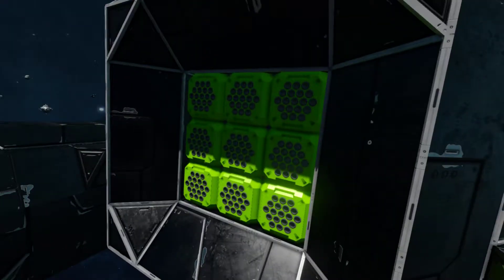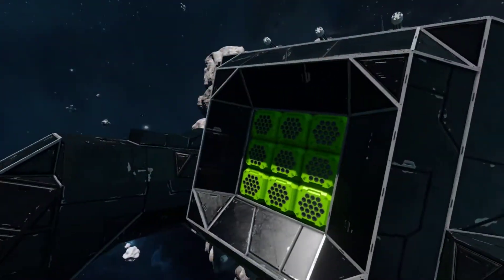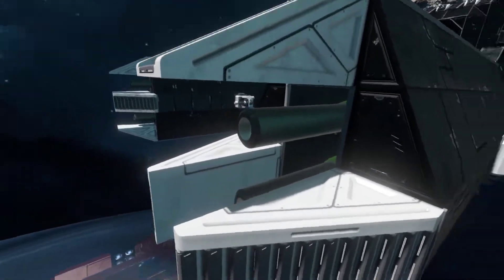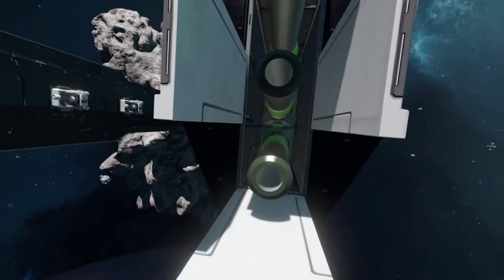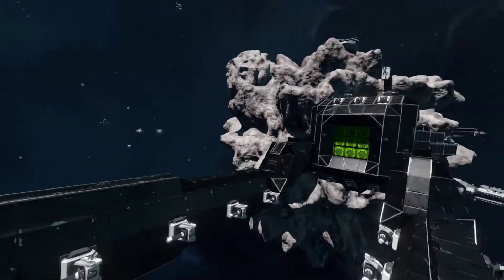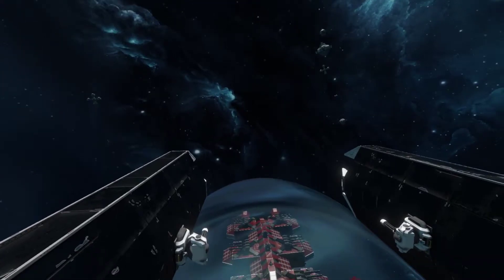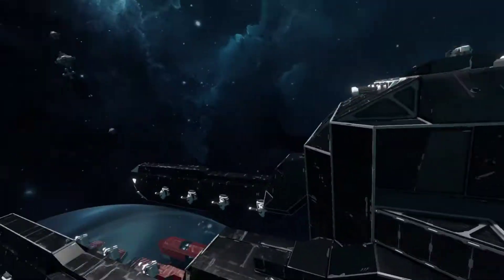This can definitely unload a lot of damage. And he obviously had to up his game even further by sticking Little Davids in here — he's got three in each arm. So yeah, this is the thing you don't want pointed at you, because this is just gonna unload the end of the world at anything that's between these arms. It's gonna be pretty burly.